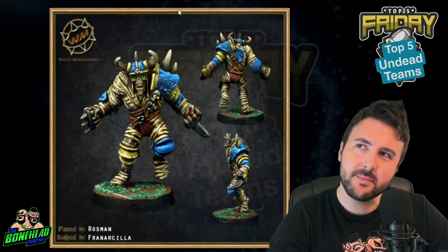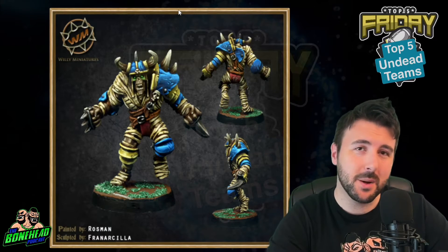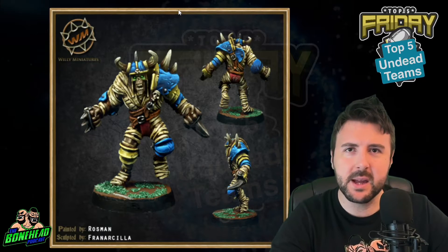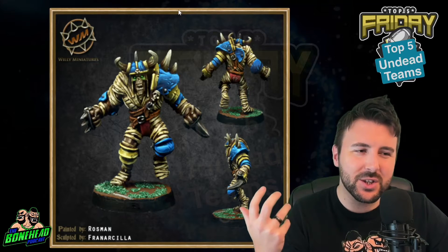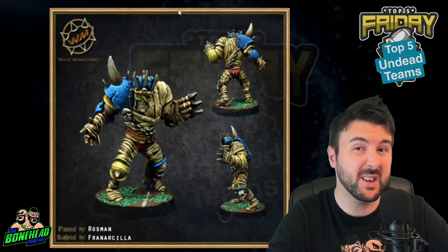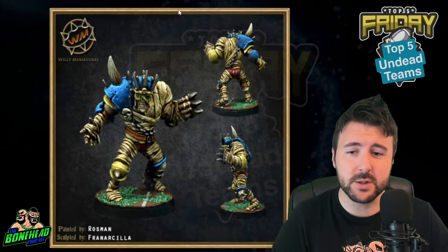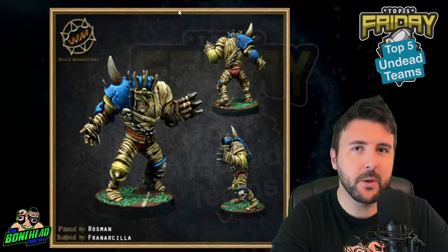The mummies are the star players of the undead team in 11s. Ghouls and wights are better in 7s because the mummies are so slow. But having two of these mummies with movement 3, strength 5, mighty blow plus 1, no nega trait - they're great. You want big, imposing, very dynamic and well sculpted models. The execution of all these third party mummies is so good. Each one of these guys could be a star player, which is I think the best thing about the third party teams - if every single miniature could be a star player with that extra character, that's the key to making a really cool and exciting team.